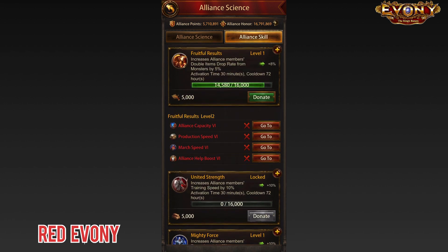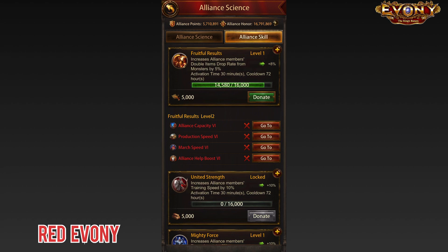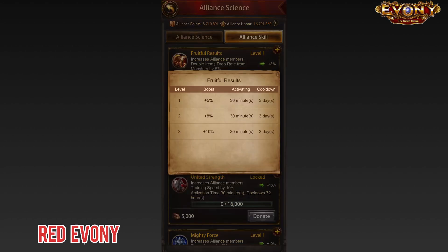You cannot have more than one Alliance skill activated at a time. Each of the skills gives you a certain amount of buffs depending on the level you're at. For Fruitful Results, you get 5% double drop for level one, 8% for level two, and 10% for level three. 10% is quite significant actually.